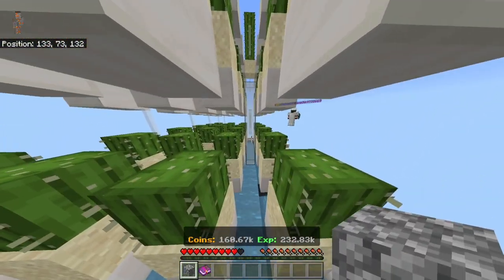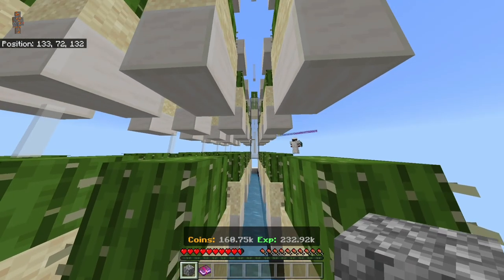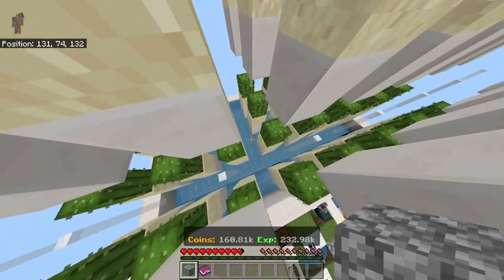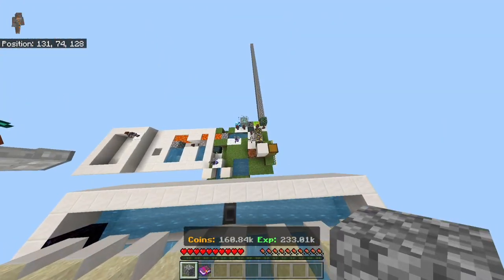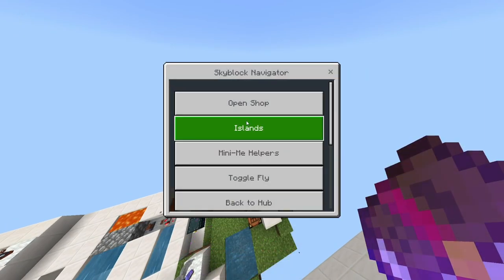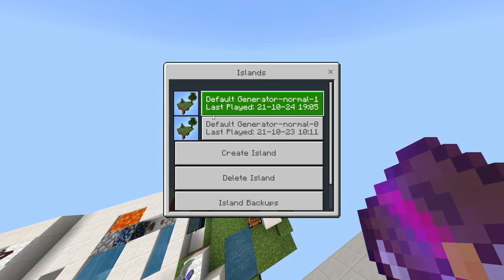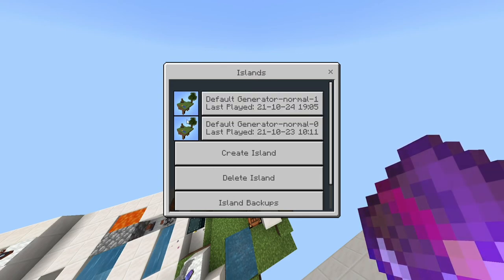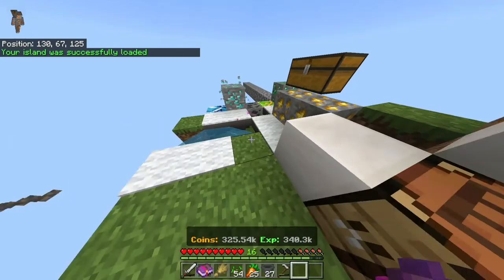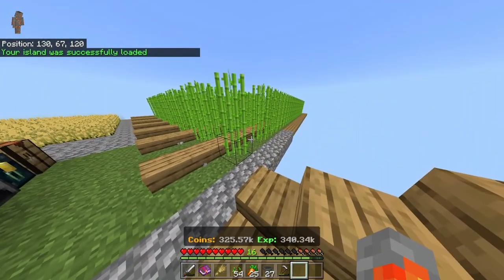Here we can see the cactus update in action — they don't break automatically anymore, you need glass in the middle or something. Now let's get back to my island to test if the cobblestone I picked up is still there. The islands look a bit different now, but you should figure that out yourself. And no cobblestone — so yeah, you can't trade or bring items over.